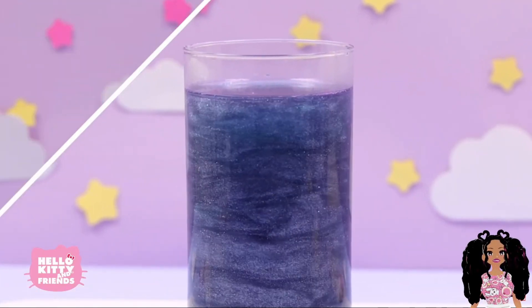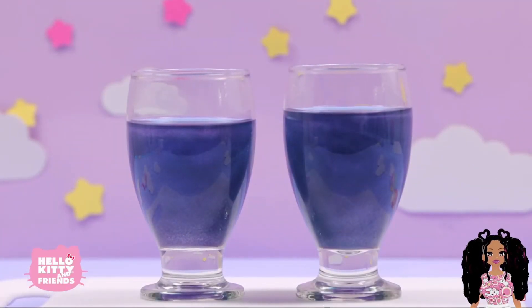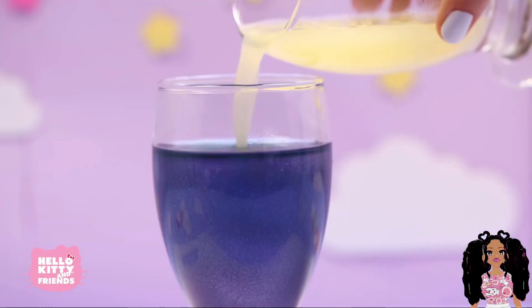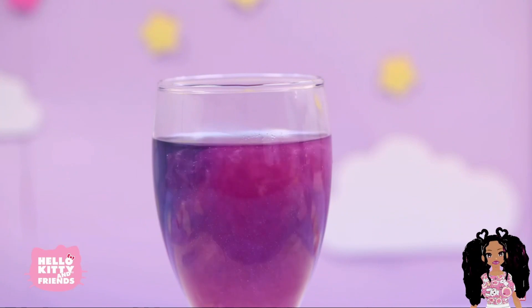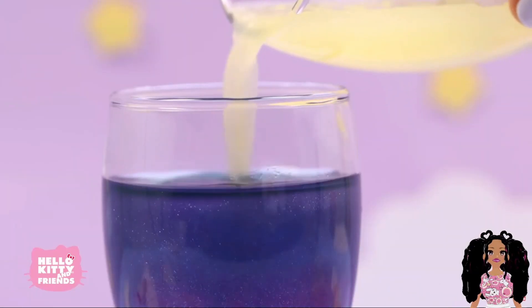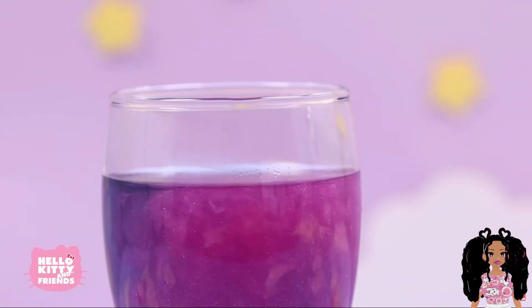Divide the tea into two glasses. We're going to do a magic trick with our tea. Add a dash of starfruit lemonade into the tea — it turns purple! How amazing is that? That's beautiful. You can use your favorite lemonade.